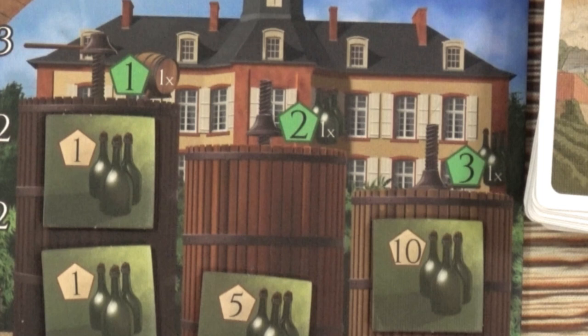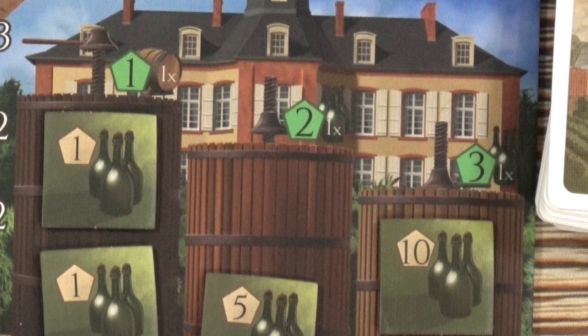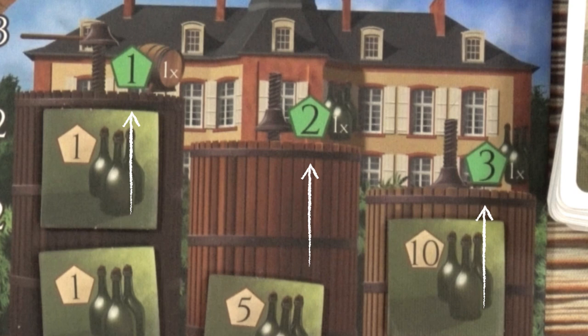Whenever you take the cellar action to make champagne out of the contents of one of your presses, that champagne gets given a champagne value shown in these pentagons. This is really important for the final essential piece of the Dom Pierre puzzle — the prestige. It's all about the prestige.